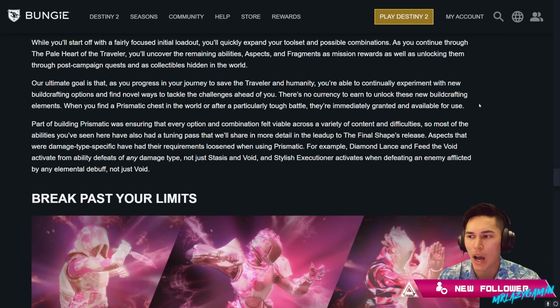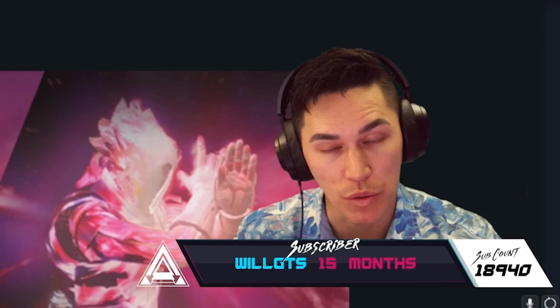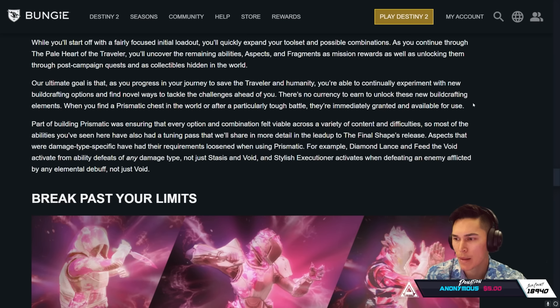Our ultimate goal is that as you progress in your journey to save the Traveler and humanity, you're able to continually experiment with new build crafting options and find novel ways to tackle the challenges ahead of you. There is no currency to earn to unlock these new build crafting elements. When you find a Prismatic chest in the world or even after a particularly tough battle, they're immediately granted and available for use. So no Strand medallions, no farming currency — you immediately got them. Most of the abilities seen here have also had a tuning pass that we'll share in more detail in the lead-up to the Final Shape's release.